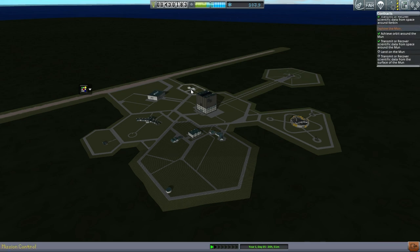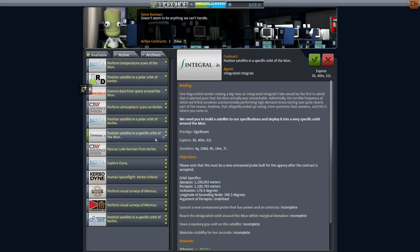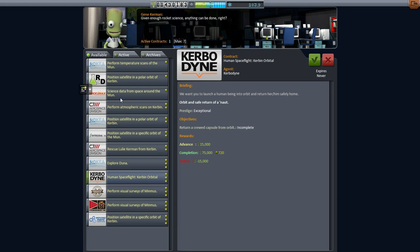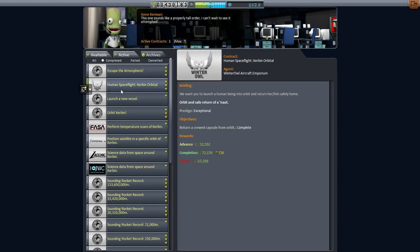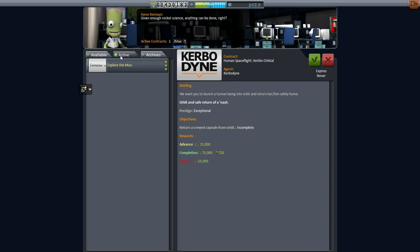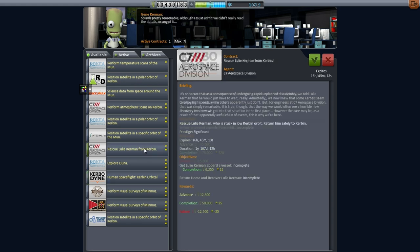What we have left here: explore the moon, temperature scans on the moon, science from space around the moon. Position a satellite in a specific orbit around the moon. MIMUS is totally off - MIMUS is not where the program thinks it is. We got the human spaceflight contract, and now it's giving us that contract again. I'm not going to accept this contract until I'm good and ready to do it. Maybe we've got enough to do it in the next episode - I'll have to tinker with some rockets. Or maybe we should send a probe over to the moon. We've also got another Kerbal waiting in orbit for us to pick him up. With that, thank you for watching. If you enjoyed this episode please press like, and if you have any comments or suggestions please leave them in the comment section below. See you next time.